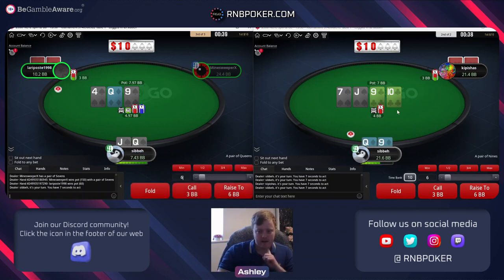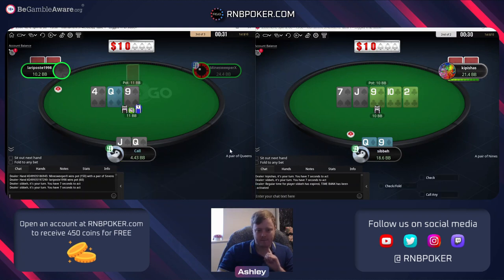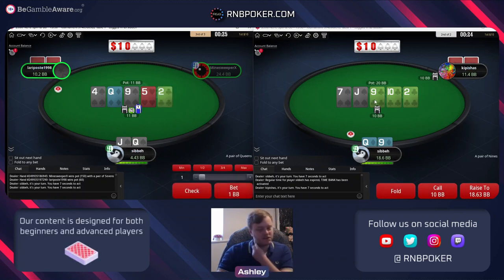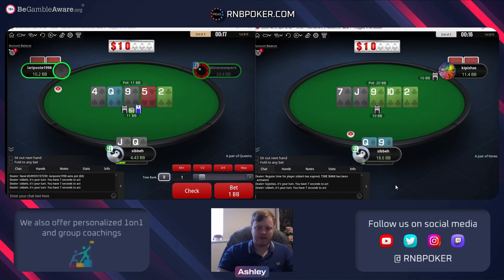Already a pretty ugly spot. I think if he's got an eight we have insane implied odds when we hit our four-card straight versus the way - I'm going to call. And here I'm just going to call and let him blast off in case he has any trash. Sometimes he might just have a king or a flush draw and give up, and we occasionally win at showdown. But we're mainly calling to try and hit our straight and get a recreational player to over-invest with an eight.